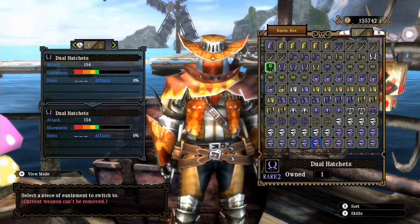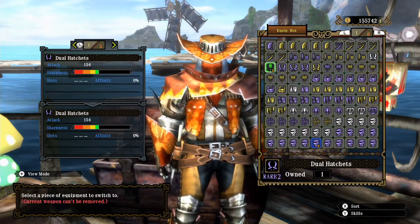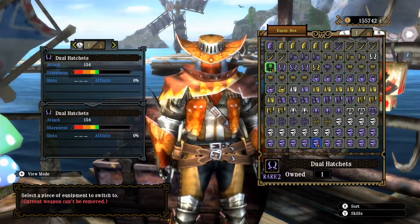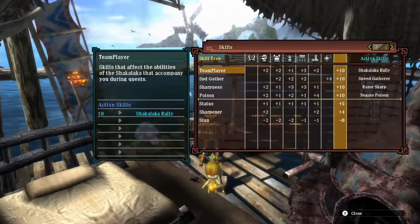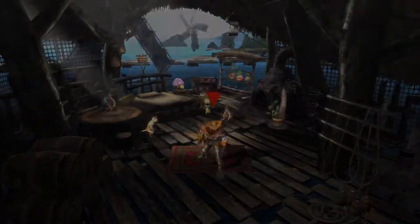Hello there, the fabled Arvuna here, once again with another great baggy hunt with the other dual swords. This time we're going to be upgrading the dual hatchets to the Insecticutters. I'm also going to be wearing the Rogi armor set with the speed gatherer gemmed in for the finishing at the end of the quest.